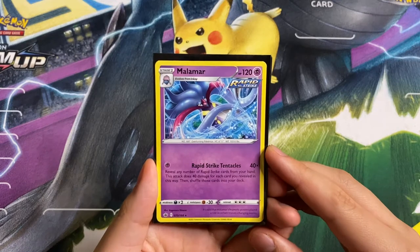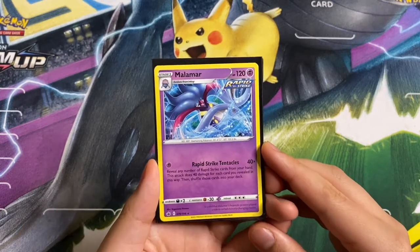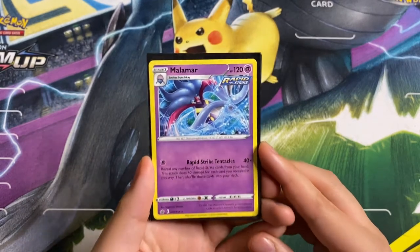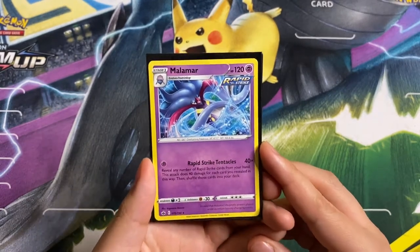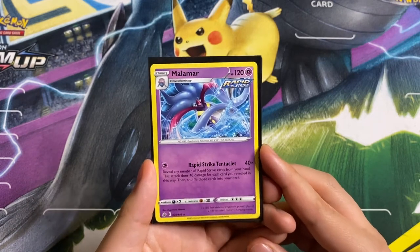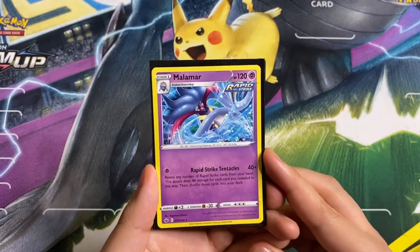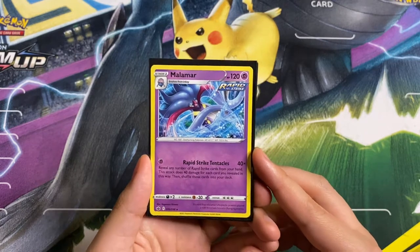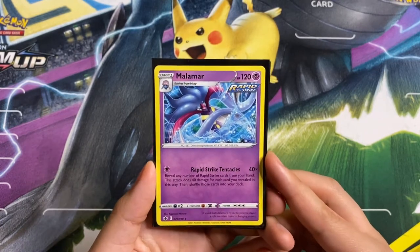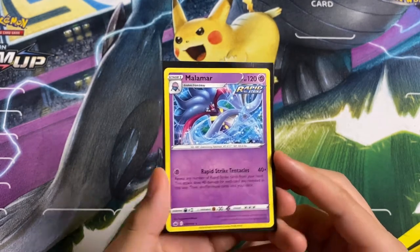Starting off the deck list, we have Malamar from Chilling Reign. This is the main attacker and really the only attacker, with the attack Rapid Strike Tentacles: reveal any number of Rapid Strike cards from your hand, this attack does 40 damage for each card you revealed, then shuffle those cards into your deck. We play a boatload of Rapid Strike cards as you will see later on in this deck list.